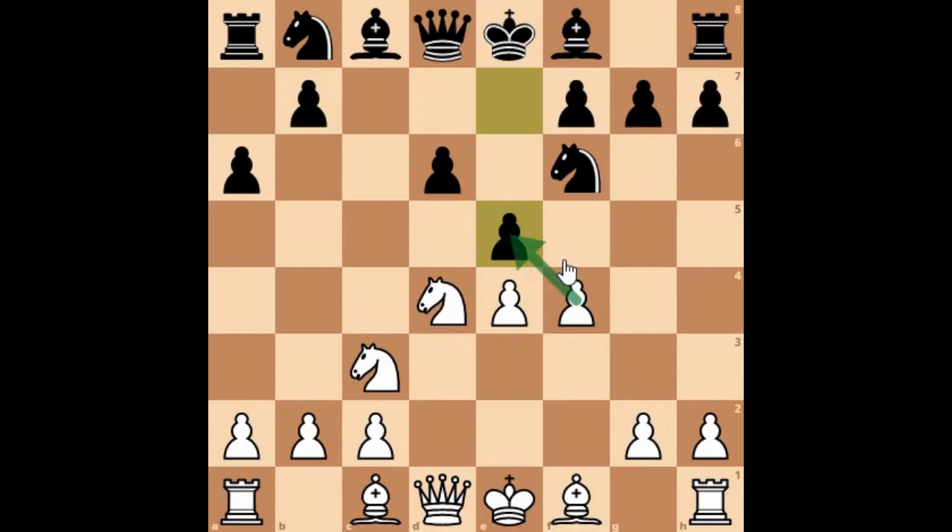Learn from the grandmasters: whenever you have a push in a situation like this, do not rush to take. Better wait and save the piece. At this position with Knight f3, if as a black player you capture with g takes f4, this is again a mistake because Bishop to f4 comes with tempo. In chess, if you develop any piece with tempo, that's really great.